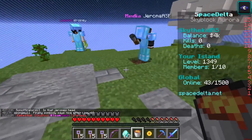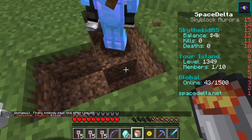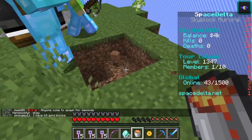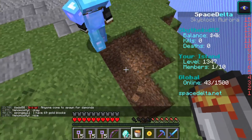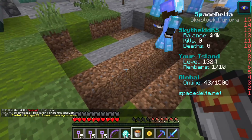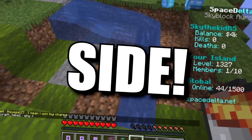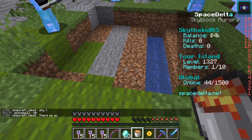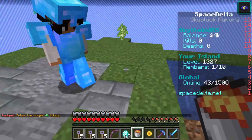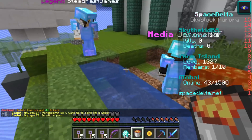The easiest way to build one of these cobblestone generators is you want to build in an area where you go down one, and then go over one to the side — just keep doing this kind of pattern. We're going to make it five long; that's pretty much the best you're going to be able to do. There we go — now you've got all those dug out.